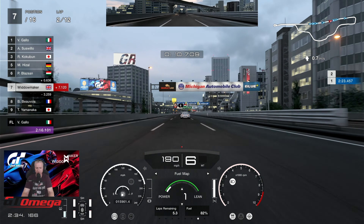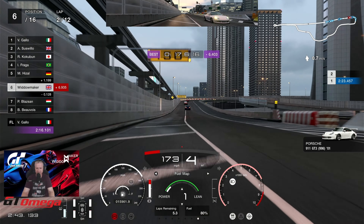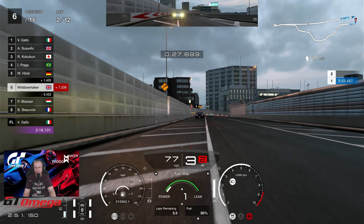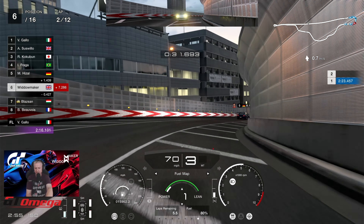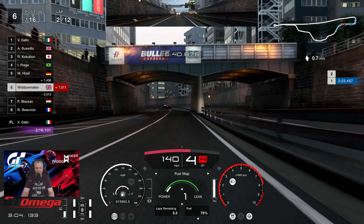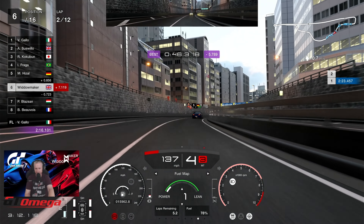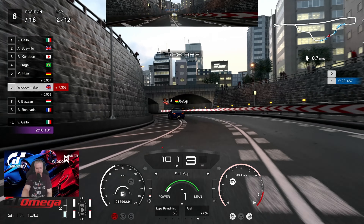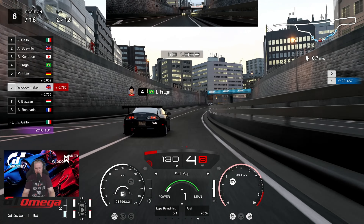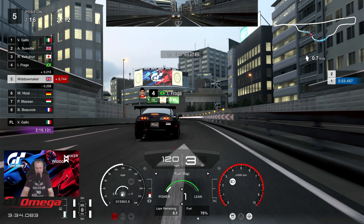5.3 laps of fuel remaining, so it looks like we're good. Tyres look good for the whole race. If we can get away with using these tyres and not having to change them, that's going to be four seconds saved in the pit lane. We've got to pass Blazan into sixth place. We need to face down Suswillow and Cookerbun. What I haven't really noticed yet is just how quick this car is in a straight line.